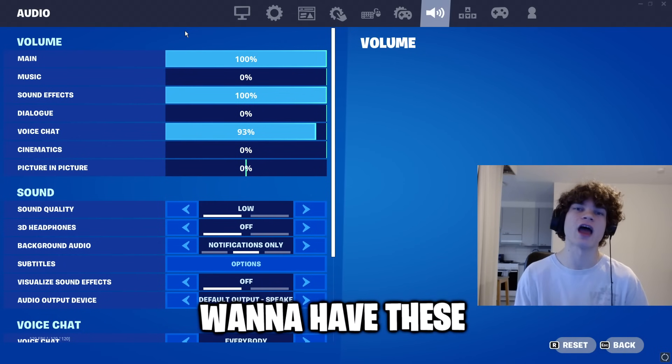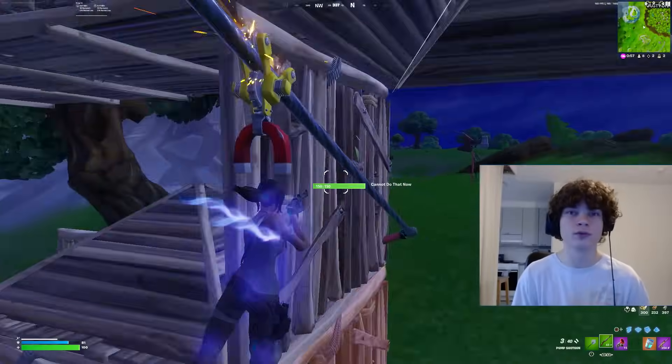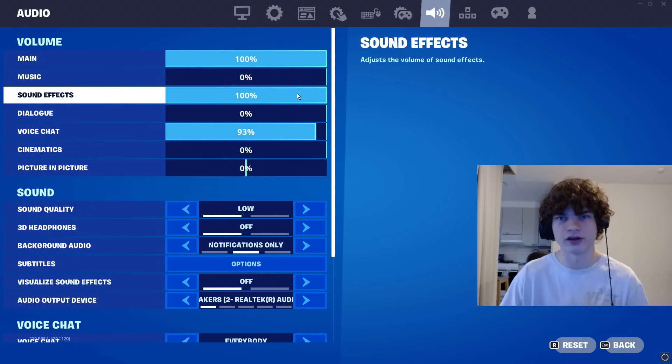Next, we have your audio settings, and you definitely want to have this all the way high. The game sounds in Fortnite are really important. Two of the most important sound settings are the main volume and the sound effects — keep those at 100%.